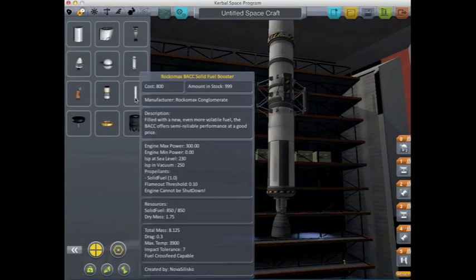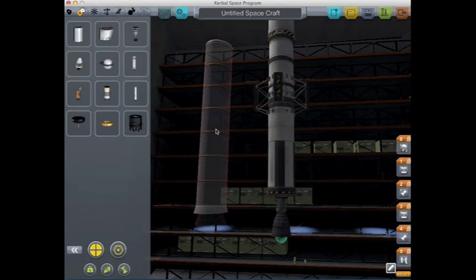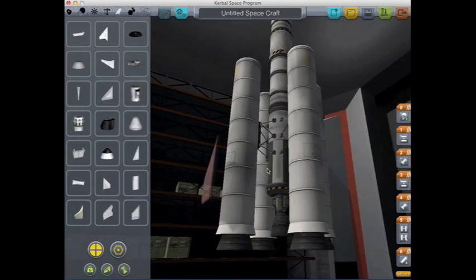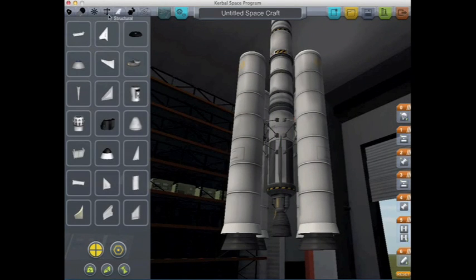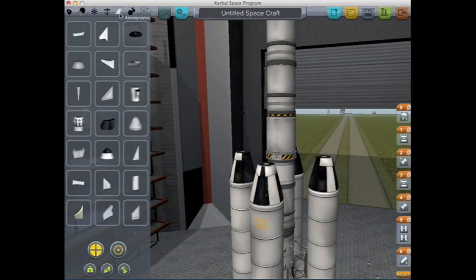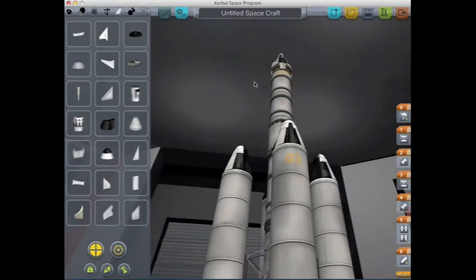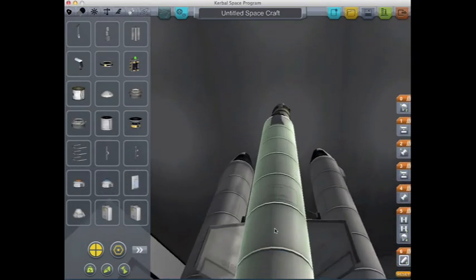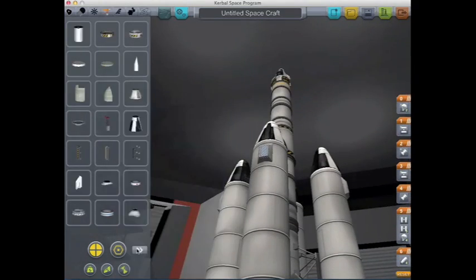What rocket is complete without boosters? Let's attach those. Every rocket needs nose cones except really big ones with different engines - this one doesn't, at least not on the first stage. I'm going to attach nose cones and save some money by putting parachutes on them to recover the boosters later.